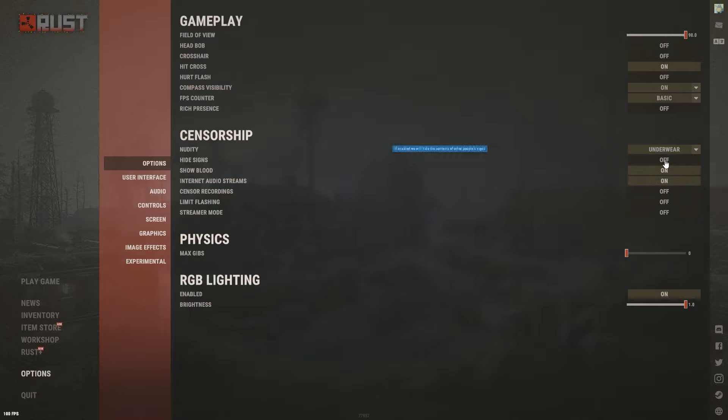Hide Signs I have off so I can see signs, but if you're streaming then turn it on so you don't accidentally display anything racist or inappropriate on your stream. Show Blood I have on — it makes it that little bit easier to see if you've hit someone.